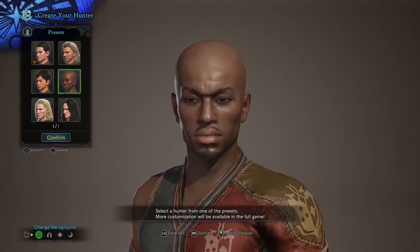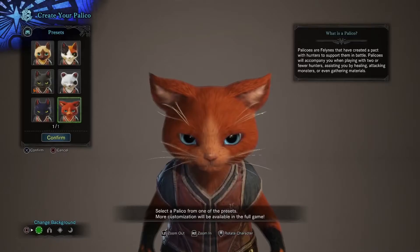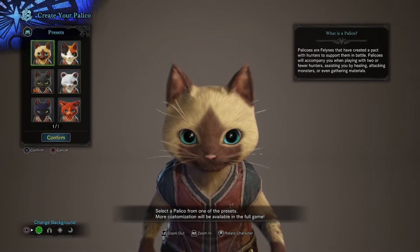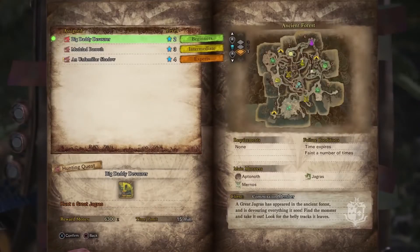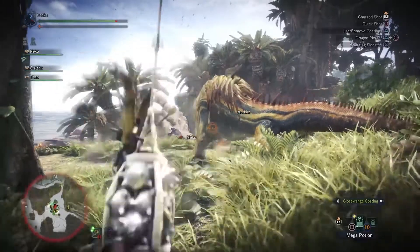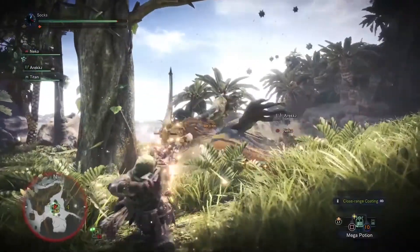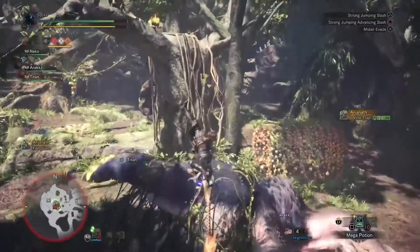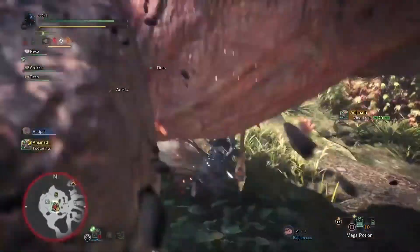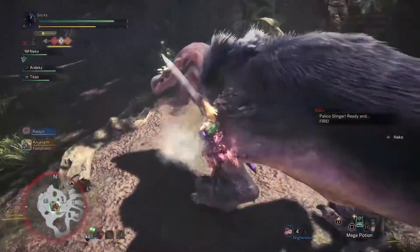To get started, you'll need to pick your character, decide on a name and choose your trusty Palikos sidekick. With that done, you'll be presented with your three quest options. For those of you that are starting out in the world of Monster Hunter, Great Jagras should be your first target. Meanwhile, for the veteran hunters, perhaps you want to try your luck and dive right in with a battle against the Anjanath.